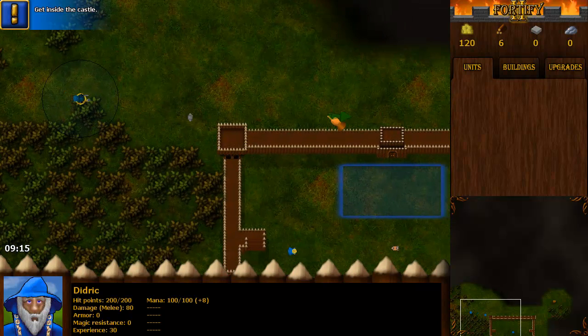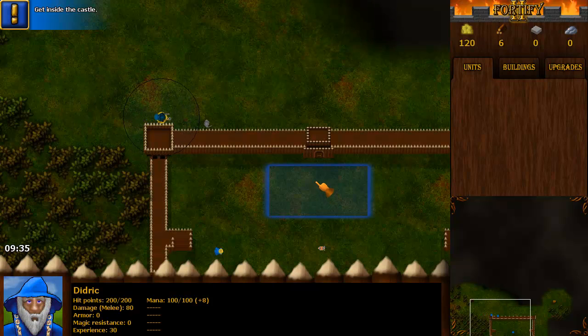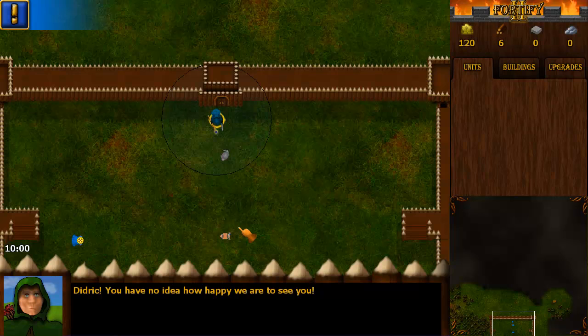So that was the dialog. I don't know if you read any of it - it doesn't matter, it will probably change. So then I have to move into this castle here and we have another dialogue with the mayor, just down here.